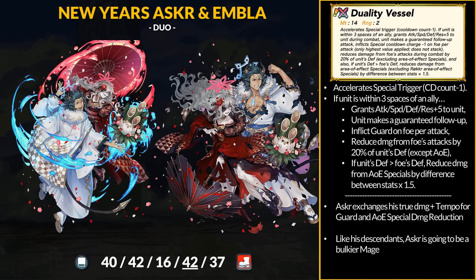For their weapon, Duo Asker brings the Duality Vessel — 14-might tome that accelerates specials. If the unit is within three spaces of an ally, grant plus 5 to all stats, grant a free follow-up attack, inflict Guard on the foe, and reduce damage from attacks by 20% of Asker's Defense stat except for AoE specials. Finally, if Asker has higher Defense than the foe, he gets flat DR against area-of-effect specials equal to the difference times 1.5. Like the other units on this banner, Asker retains most of his original weapon and keeps his flat damage reduction scaling off a Defense effect. However, he trades the true damage part plus his beast tempo effects for Guard and damage reduction from AoE specials.